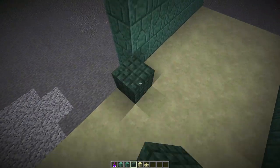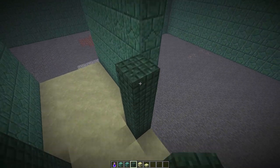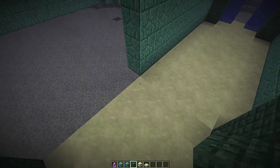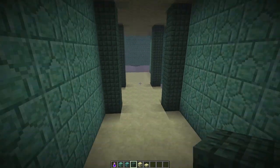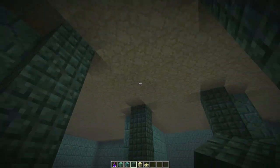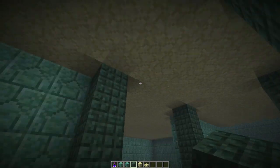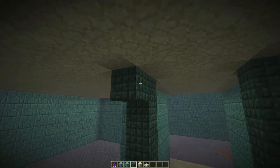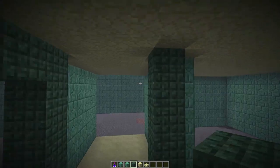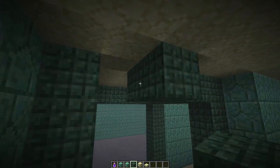I know some people have commented that they're building things with the new blocks — like castles and a city of Atlantis and different things. So if you ever want to send me any of those pictures, you can send them to me on Twitter or Facebook. There's some weird glitches up there I don't like at all — might be just a glitch with the current snapshot, so nothing to be worried about.